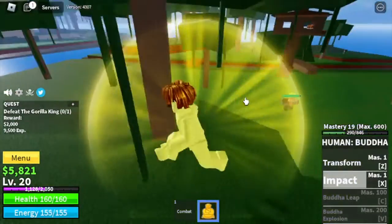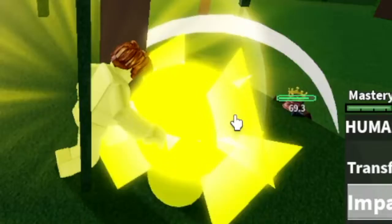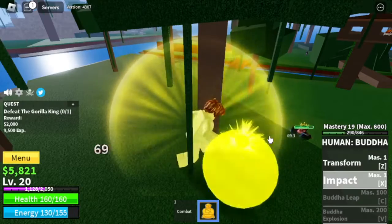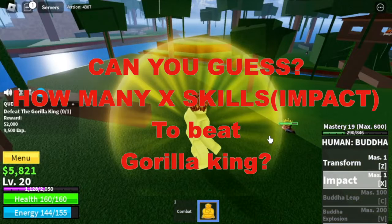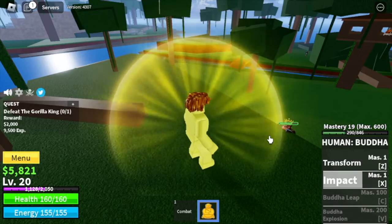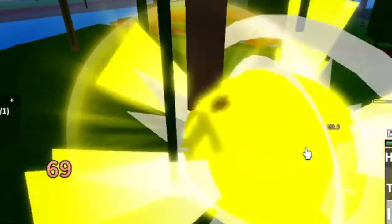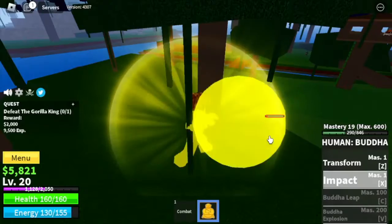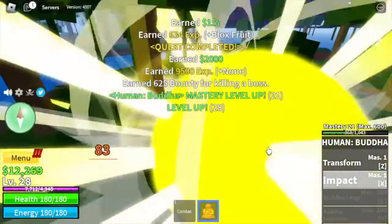You can just stay here to be safe. No problem getting damage — you can damage him here without him damaging you. And since we're safe, can you guess how many X skill impacts are needed to beat the gorilla king? This is the fourth one. For the first one that comments the correct answer in the comment section, I will pin your answer.